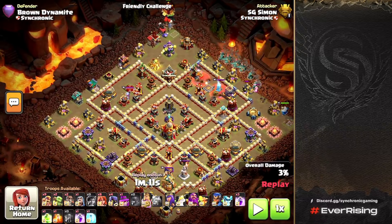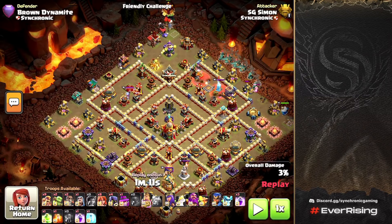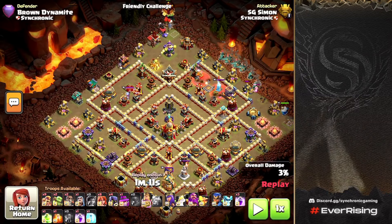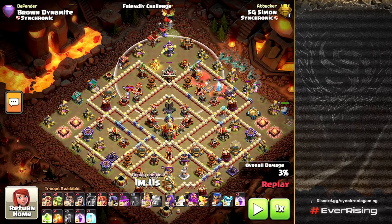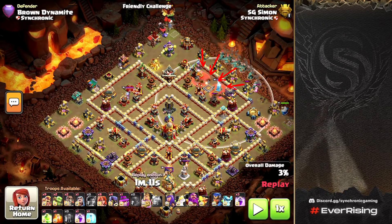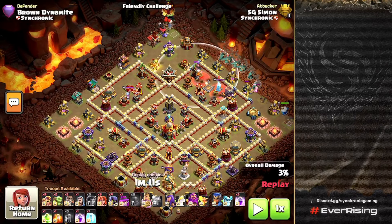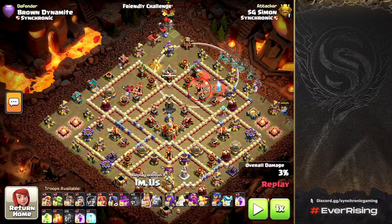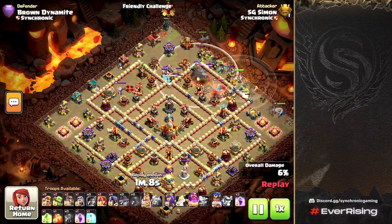Early on you can see he deploys his Siege Barracks over at the 12 o'clock side. The main reason is he wants the Peckers from the Siege Barracks to lure out the Clan Castle troops — normally Ice Golems — away from the Root Riders so they can push in towards the single target Inferno and the X-Bow Archer Tower, taking away the damage and preventing the Root Riders from getting stalled up.